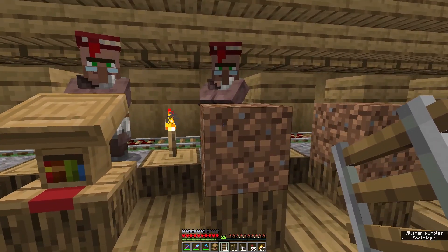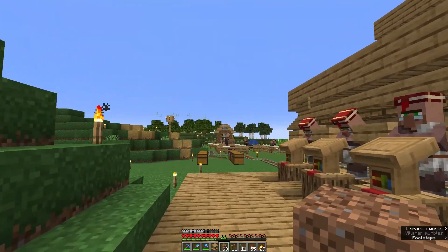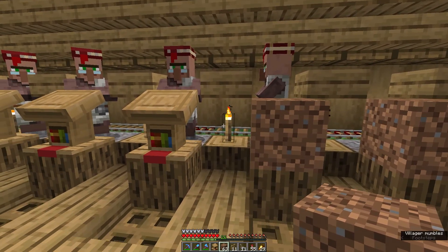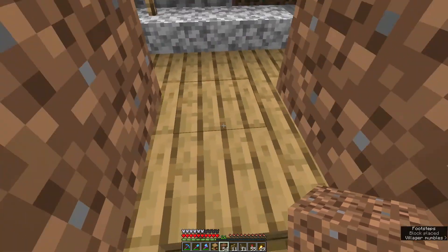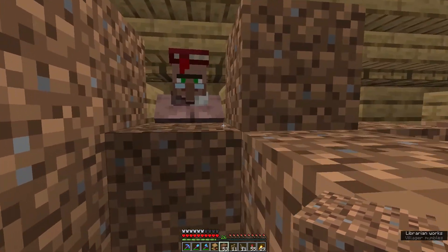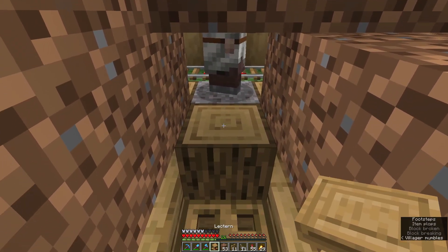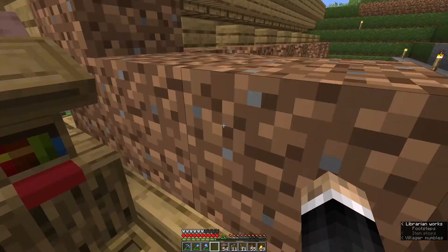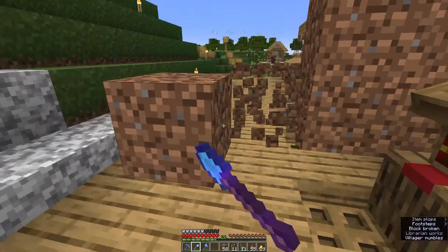There's one more trick: because I have other villagers nearby, if I just place a workstation down here, somebody else might grab it. So I block this off with dirt, get in there with him, and seal myself in so there's no path from any other villager. I block his line of sight so he can't escape while I place the workstation, then quickly break the dirt. You can see the green particles — he's accepted the workstation. Just like that, ready to do the whole process again.